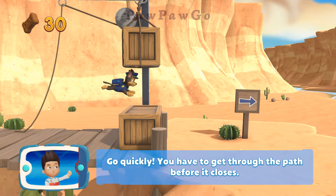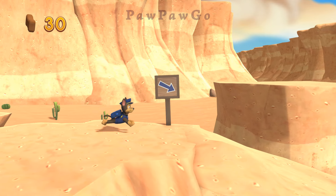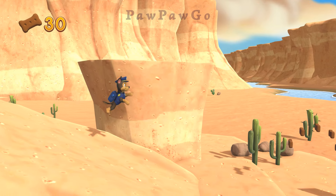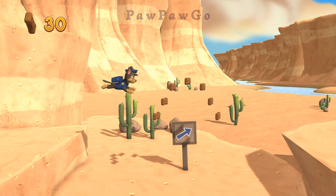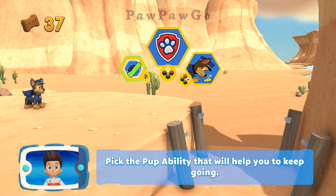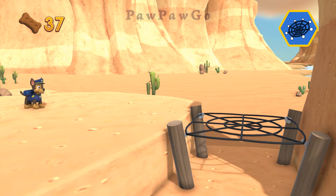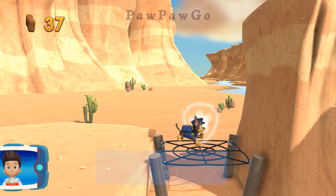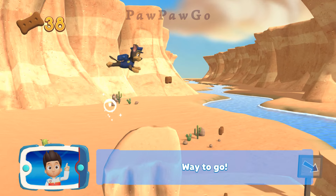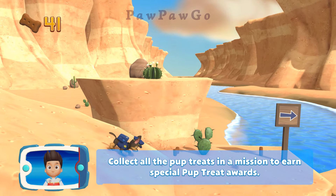Go quickly! You have to get through the path before it closes. Great job — we're almost there! Perfect! Way to go! Collect all the pup treats in a mission to earn special pup treat awards!